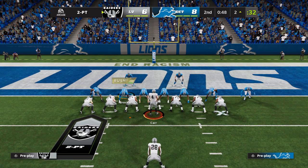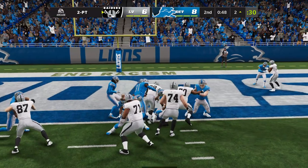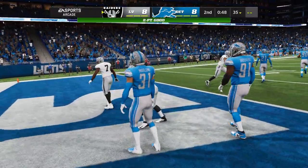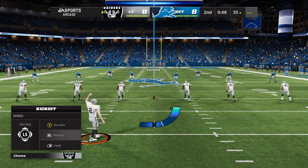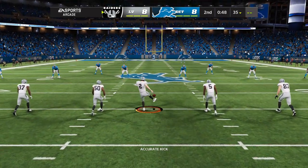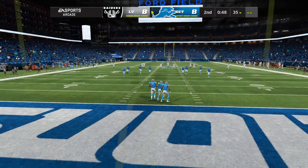Carr will lead the Raiders up to go for two. They'll try to run it with Jacobs, and he'll get into the end zone — the two-point conversion is successful. It's definitely early enough here; they didn't have to go for two, but hey, they did. We're all tied at eight. Anything you can do, I can match — because that's exactly what we got on that one. Neither one of these teams wants to give any ground.